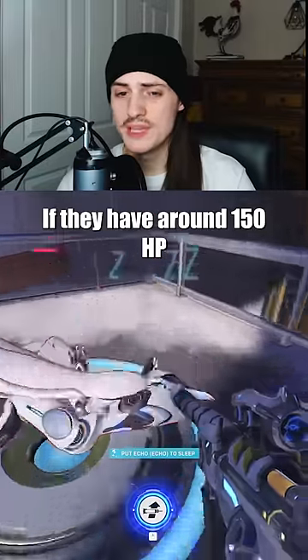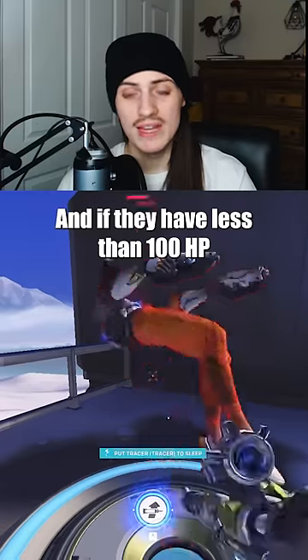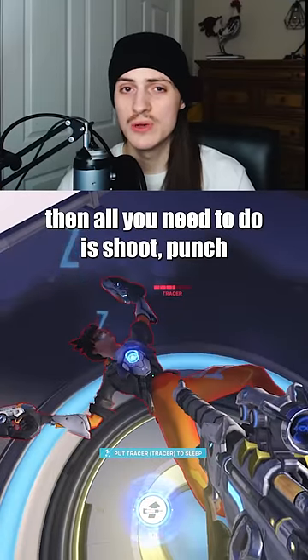If they have around 150 HP, the best combo is nade, shoot, punch. And if they have less than 100 HP, then all you need to do is shoot, punch.